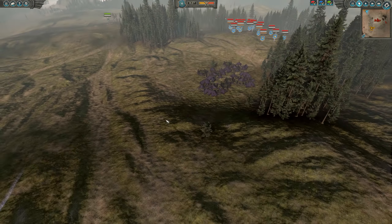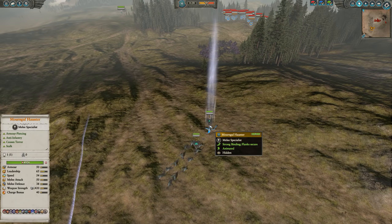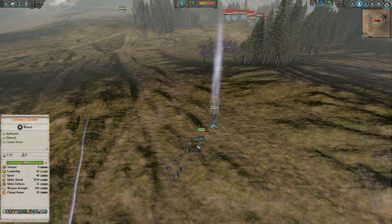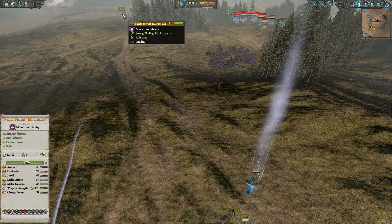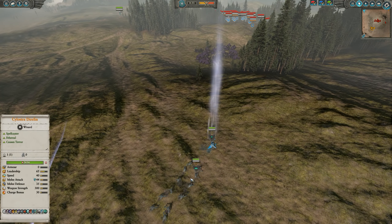That is the bulk of my army. Then back here in a Vanguard deployment — because we're fighting against the Dwarves and I was expecting them to have artillery — I had Vanguard deployed way back here. We are trying out the Mourngal Haunter, the hero that this faction can bring. Very powerful anti-infantry, very low armored, but they cause terror and fear. They have Vanguard deployment, stalking along with a normal Mourngal group. I also brought the renowned group of Mourngals, the Night Terrors, which have the Hunger ability.